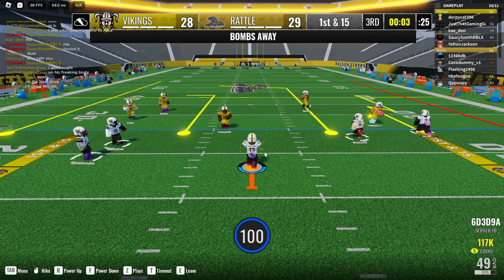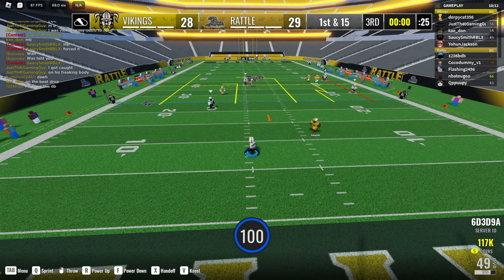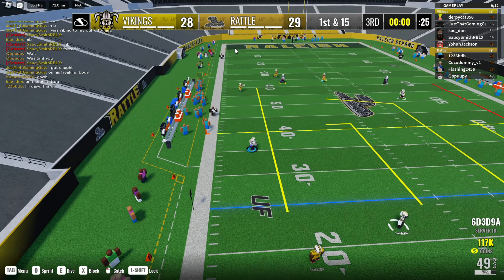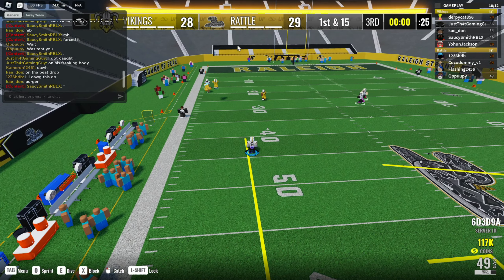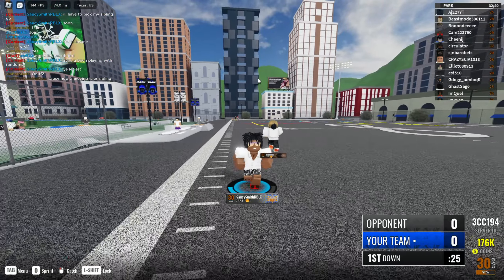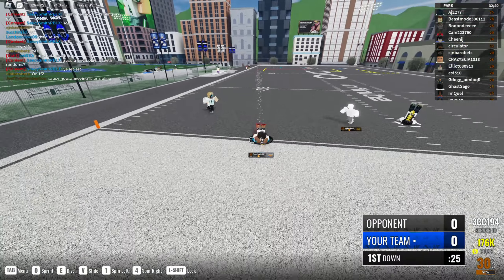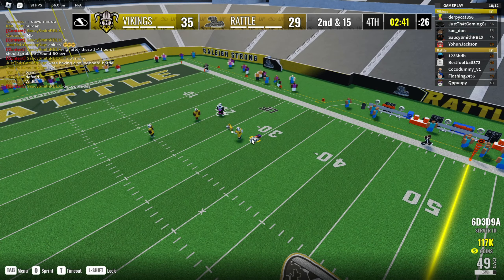Quite possibly one of the hardest things to learn about row football — short for Roblox football — is having IQ, or basically just any type of intelligence. There are a lot of things about this game that require intellect, as this isn't as simple as throwing a football. The game is a 6v6 game in regular public servers, and there is a park mode where you can participate in 4v4s, 3v3s, and even 2v2s, but for this video we will be talking about the best tips and tricks for regular 6v6 gameplay.